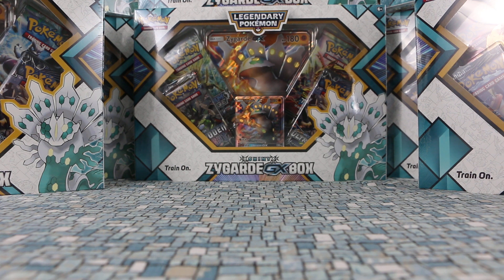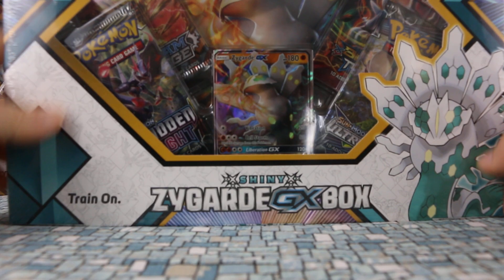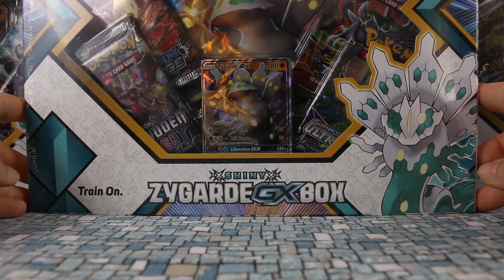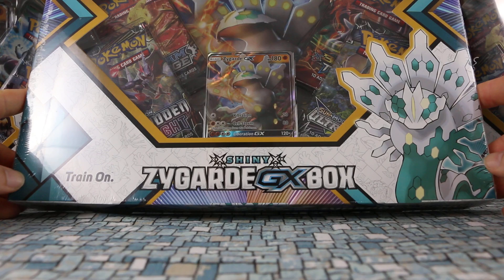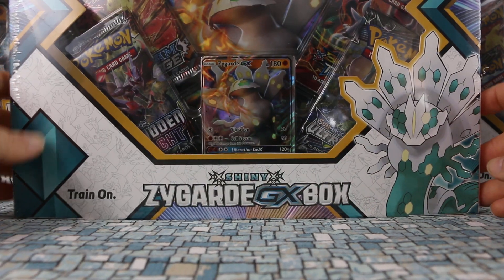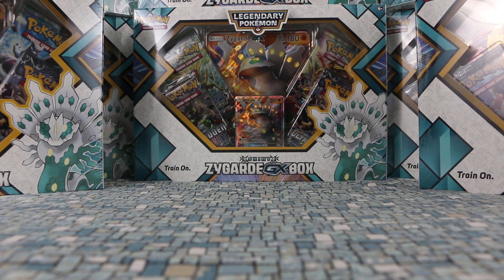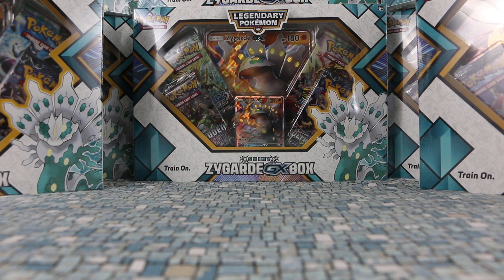Hey guys, welcome back to another Axe Cards video. We have a couple new releases today, but we're going to start with the Shiny Zygarde GX box. Like most collection boxes, we have a promo card, a jumbo, and four recent packs in it. This one, unlike others, is actually covered in plastic, which is a little more of a pain when you have to open a lot of them, but not that big of a deal.